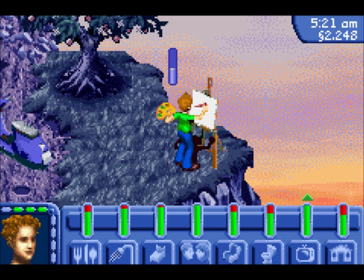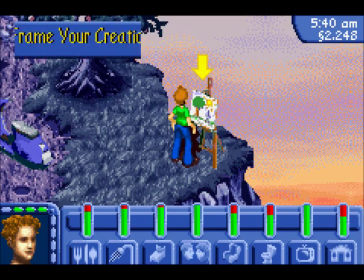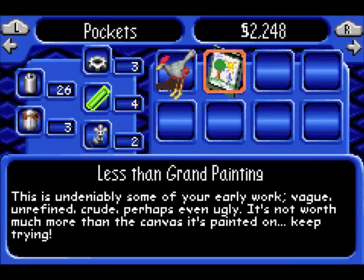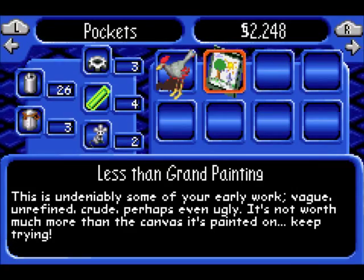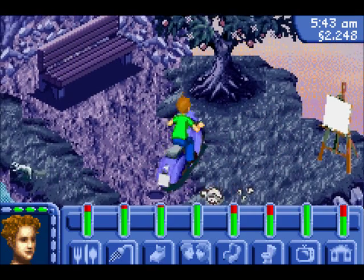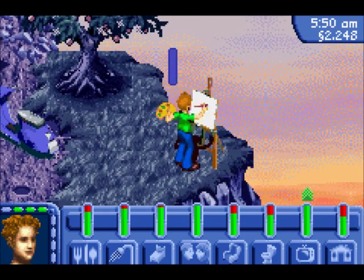This is going to take quite a while, actually. I think I'll end the episode here. Actually, I think we just have to wait until the creativity bar goes all the way up. Let's check first. Yeah, our creativity isn't high enough yet. We're going to have to work on that. So next time on Let's Play The Sims Bustin' Out, I'm going to build my creativity up right here just by painting. So until next time, Let's Play The Sims Bustin' Out.